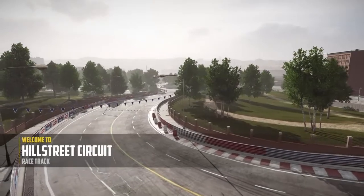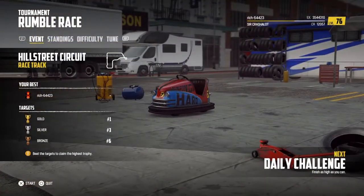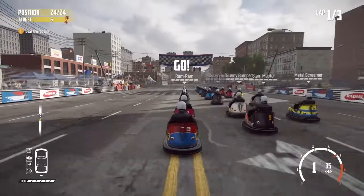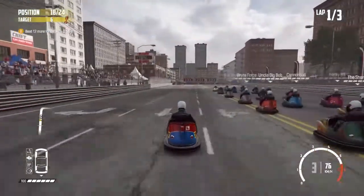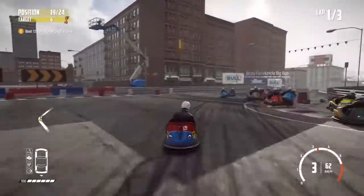Onto the second challenge then and it's a race at the Hill Street Circuit. We're going to be racing the Dodge Ums — three lap race. This is going to be absolute carnage at the crossover sections. So here we go. Let's try and stay out of trouble to start with.